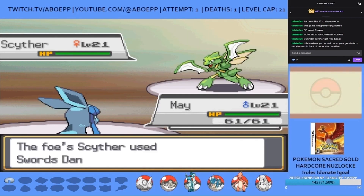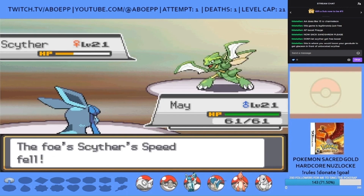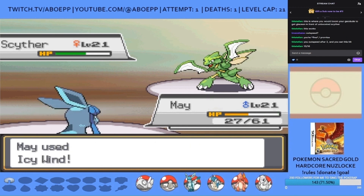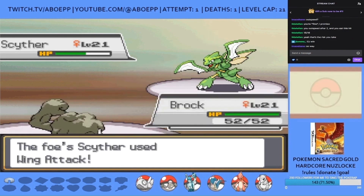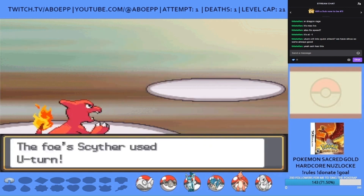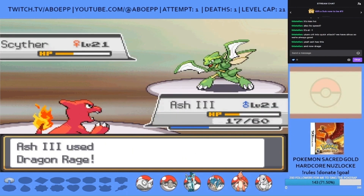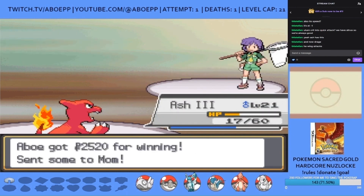Scyther is last. I send in May who does over 50% with Icy Wind, but Scyther sets up Swords Dance, and after a Wing Attack does a lot but thankfully doesn't crit, Icy Wind misses. Change of strategy: I switch to Brock on the next Wing Attack, then to Ash the third on a U-turn. A Quick Attack almost gets the kill but Ash survives, and a Dragon Rage gets the knockout for the win. That was way too close — a single crit from Scyther would have meant a wipe.